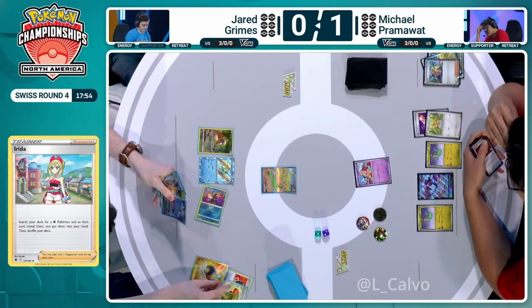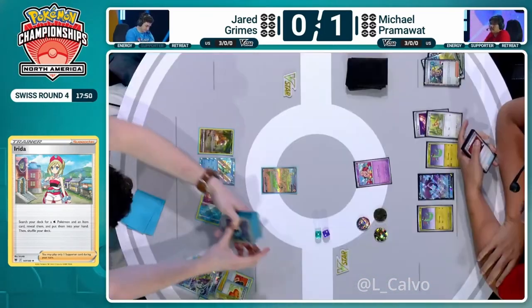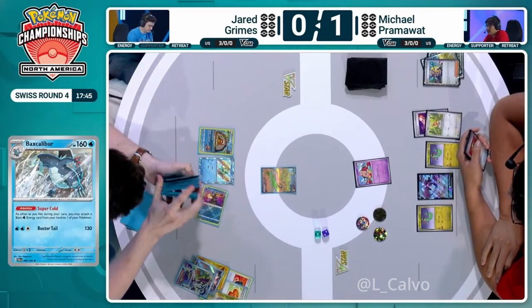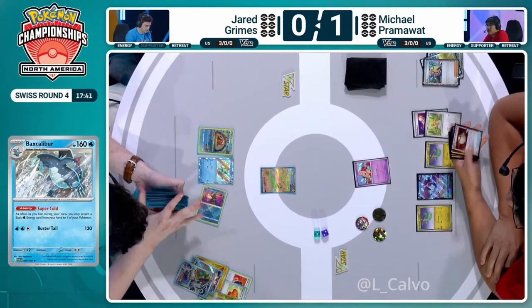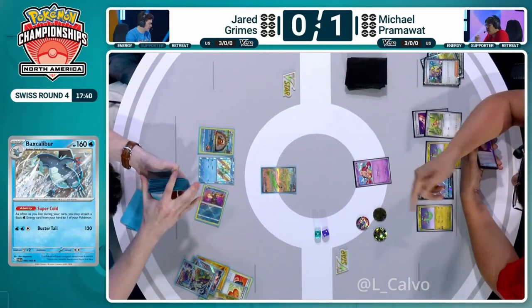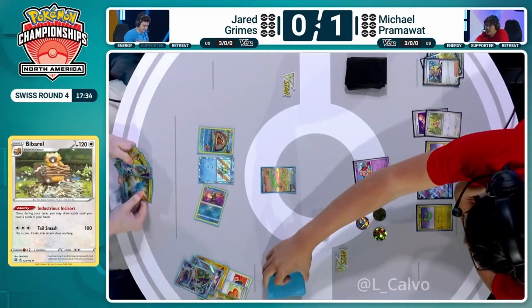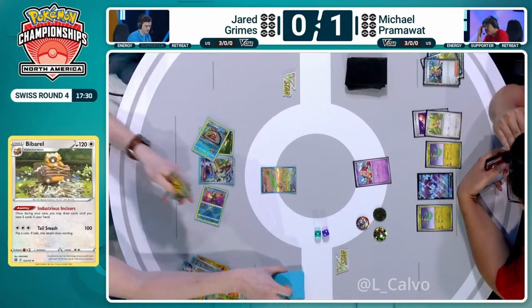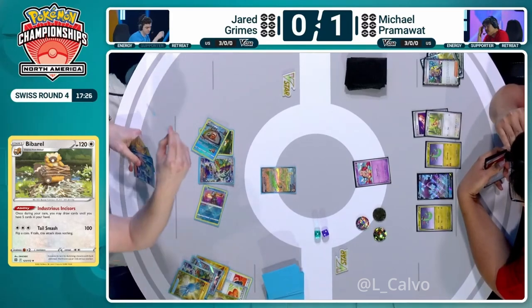You cannot throw away the Superior Energy Retrieval early in the game — we saw how big they were back in Game 1. There is a Bibarel off the search, so we've got the Bibarel. It seems like we're going to have Baxcalibur as well. It's not perfect by any stretch — you don't even have a Chien Pao out right now, that's the big problem. But compared to where we were in Game 1, this is way... oh, that's a Chien Pao! Chien Pao and the Pokestop. What do we need from this — do we need to hit exactly Prime Catcher to be doing good things?